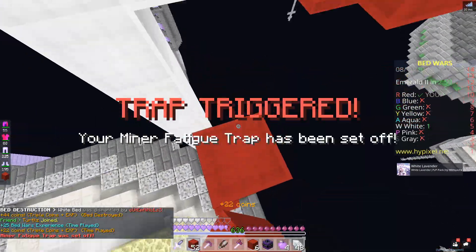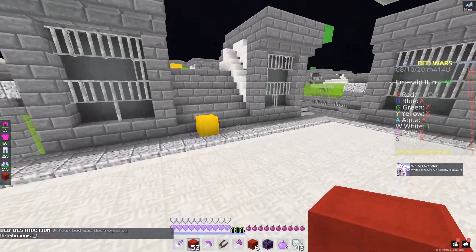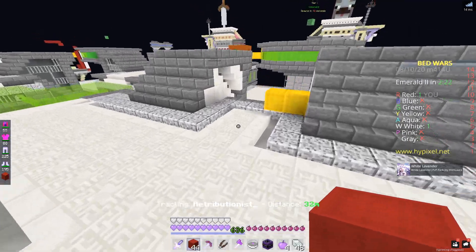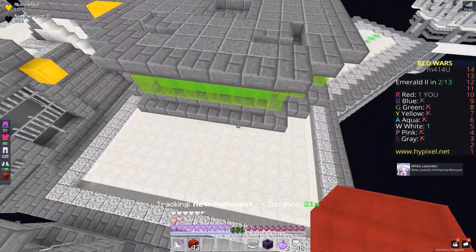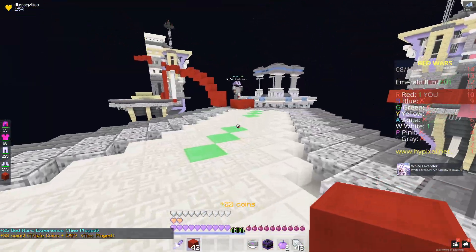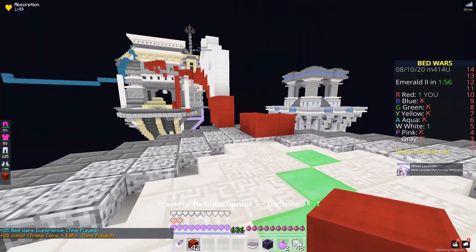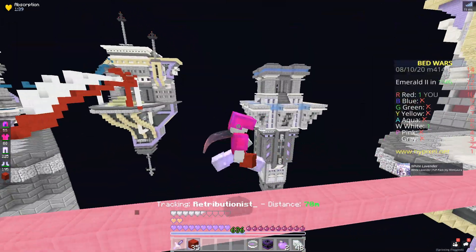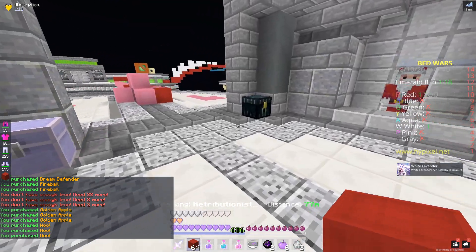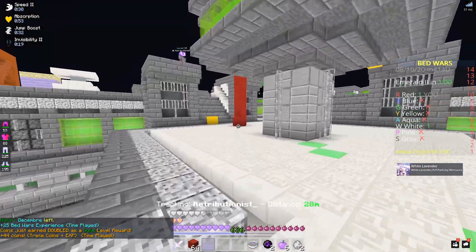White went mid — okay, they're breaking my bed. That's fine as long as I can kill them afterwards. I'm gonna get a tracker, should probably get a better sword but I don't really care. They don't have any diamond upgrades so as long as I don't get destroyed in a 1v1 all should be okay. They're gonna try to knock me off — I'm gonna pot on them. Okay, they're running — do they know I'm invis? Goodbye. Good game.